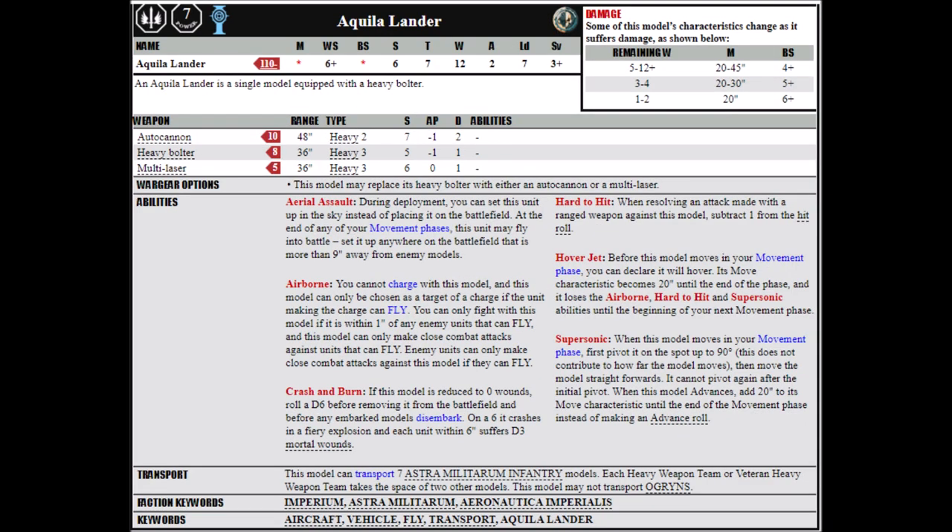Next up, and a bit more heavily armoured, we have the Aquila Lander. This one's 110 points and is a bit more comparable to the Valkyrie in terms of toughness — Toughness 7 and 12 wounds. It has the ability to deep strike, but can unfortunately only transport 7 Astra Militarum infantry, so you're not getting a full infantry or veteran squad in there. It's also less well-armed than the Valkyrie, only armed with a heavy bolter which it can trade for an autocannon or multilaser. The Valkyrie is pretty much flat better in every single way.